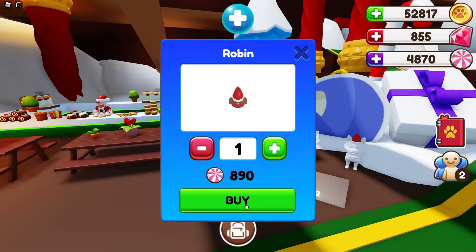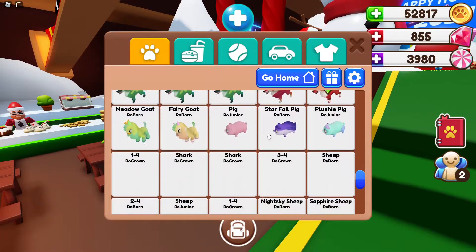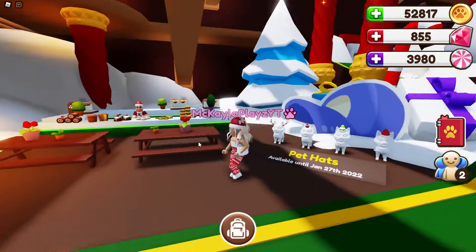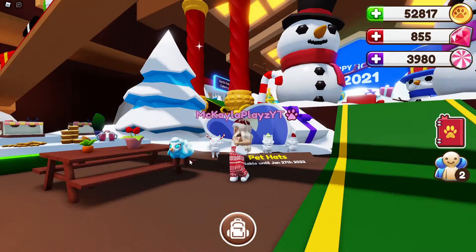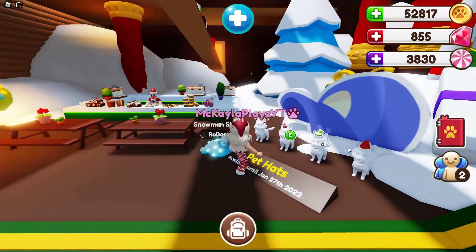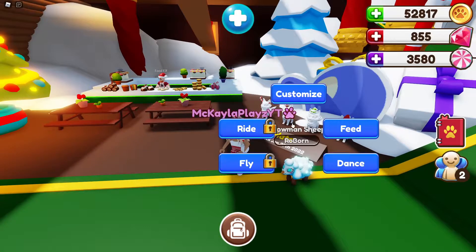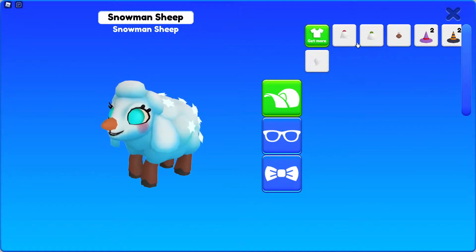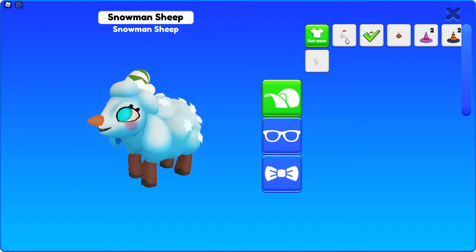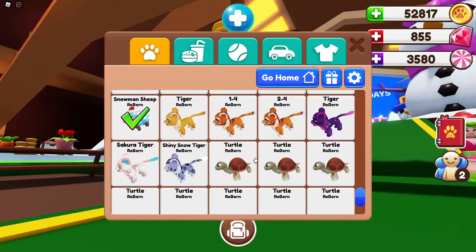Next up we have the robin, which is a cute little bird accessory for 890 of the new mints. What would the robin look cute with? What about the snowman sheep? Actually, I think the santa hat would look super super cute. Let's get our sheep over here - we bought all the petware now. Oh, the santa hat on the sheep is so cute! I think I like this one more.